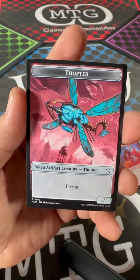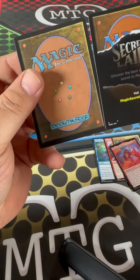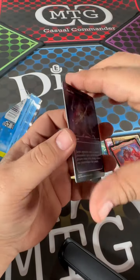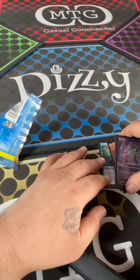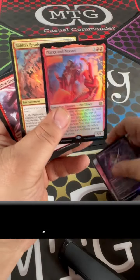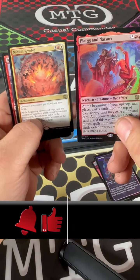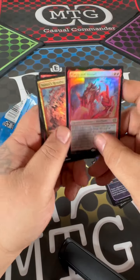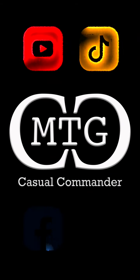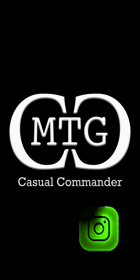And a thopter token — oh, you get two tokens in this pack. Nice. But are they on the back? No. All right, well. I don't know if that's good or not, people. My first time seeing these. They seem pretty cool. So yeah, check it out. Trample that like button, and if you dare, comment below. Let the magic continue.